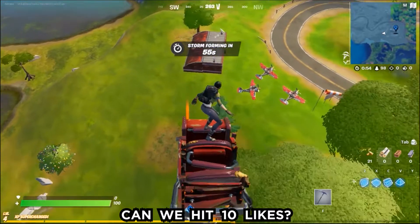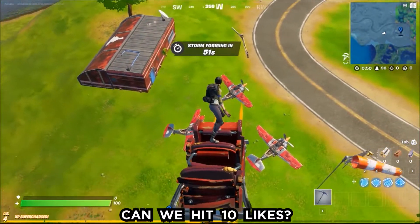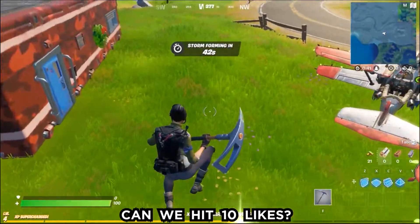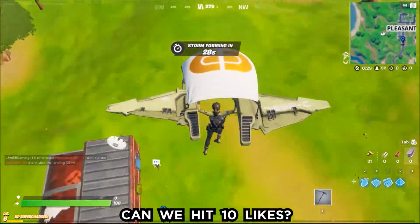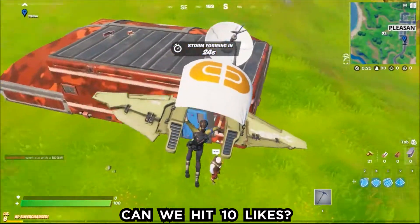Now for the third task we are going to complete the snowmando outpost challenge. Watch carefully. This is our first location for snowmando outpost number one — if you go in front of the house, your first snowmando outpost will complete. This is our second location, and you can see there's a snowmando right in front of me.